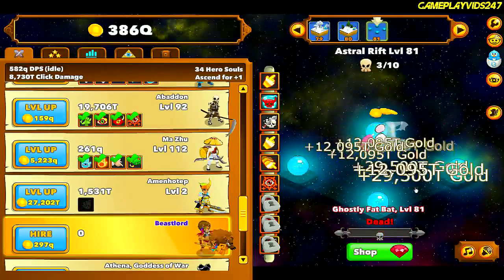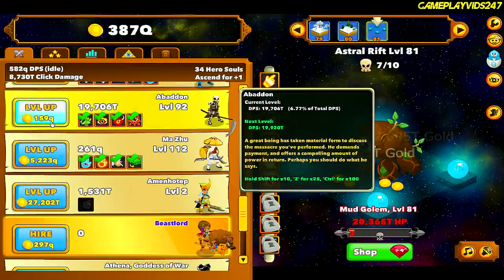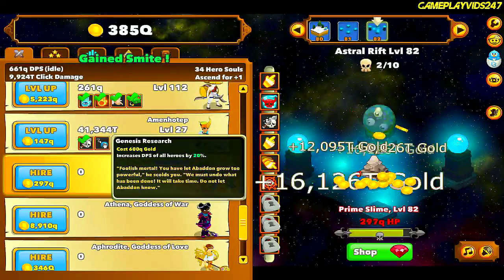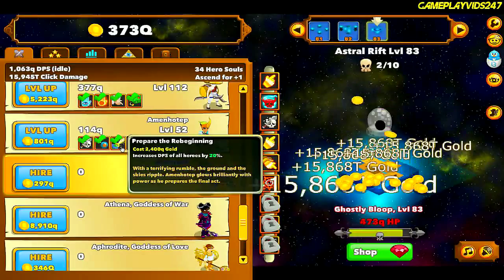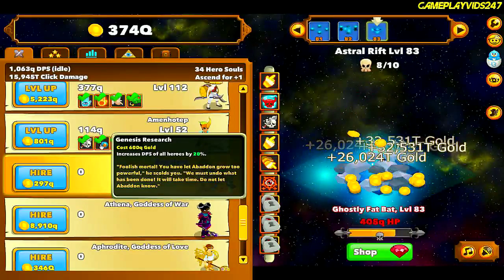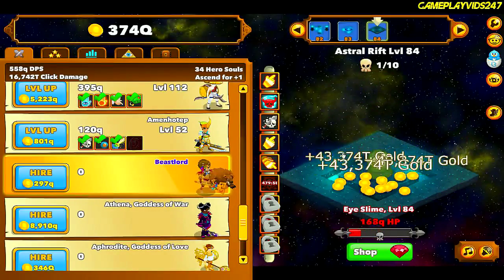Just purchased all of Mazul's special talents there. Next is Amuntep — increases DPS of all heroes by 20%. End Genesis research to increase the DPS of all heroes by 20% again. Thank you very much, Abaddon. I just activated Dark Ritual, by the way.